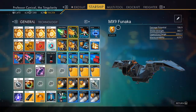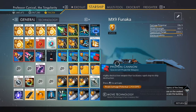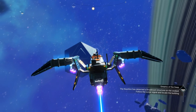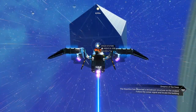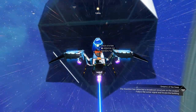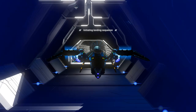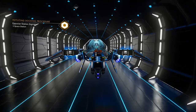In my case, I'm going to use my MX9 Funaka. This ship has been with me since the very beginning of the Professor Cynical channel — in fact, ever since I first started playing No Man's Sky, this is the very first ship I ever got. So I'm going to use this ship in this scrapping glitch today.